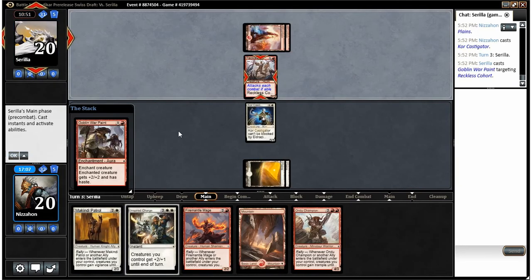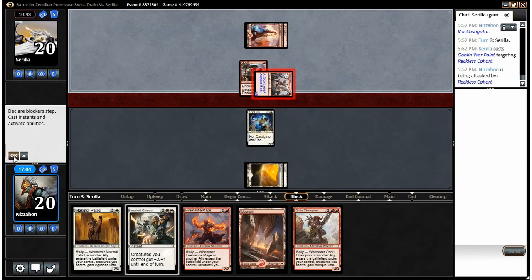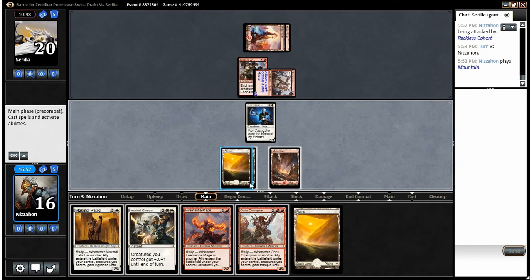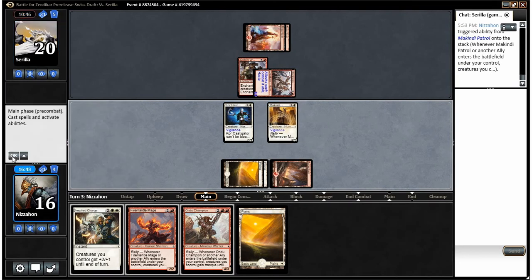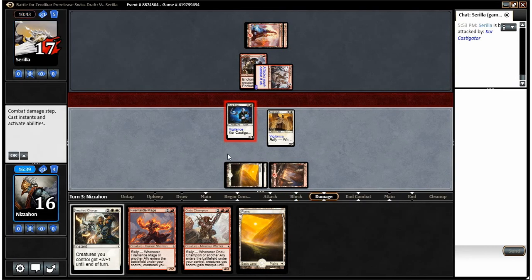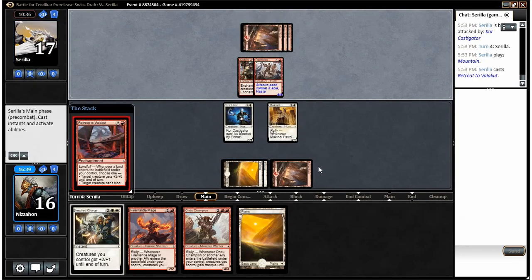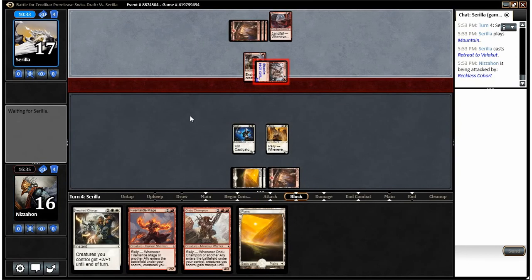It depends what he plays — if he plays a creature, playing Makindi Patrol first is probably more worth it. He's just going to go all in on that guy — I'm okay with that. Would have been better to draw a Mountain for our Andu Champion, but I'm not going to complain too much. I think I'll play the Makindi Patrol first actually. Swing for three. Mountain — ha, I've been drawing pretty lucky draws.